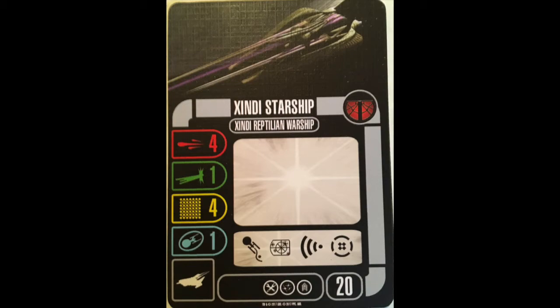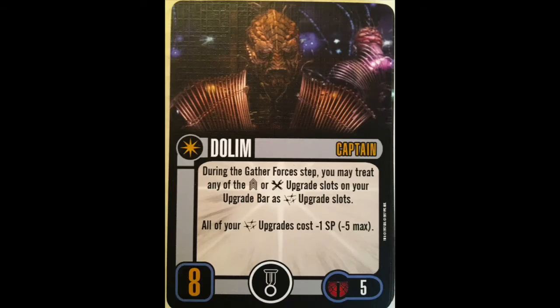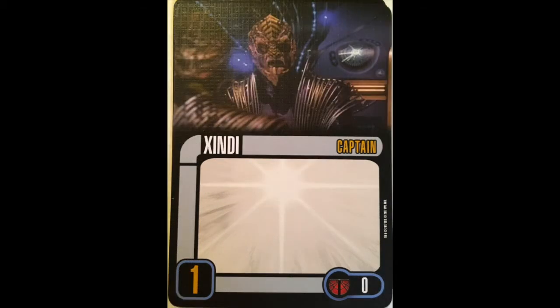We get two captains. The first is Dolem, skill 8, with a talent, 5 points. During the gather forces step, you may treat any of the crew or tech upgrade slots on your upgrade bar as weapon slots. All of your weapon upgrades cost one less — 5-point discount max. It's not bad. Dolem's a nice discount; he can at best make himself free. If Dolem is combined with another captain, with fleet captain, then there's a potential use for it.